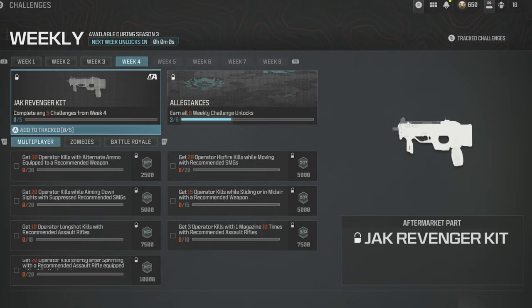It appears you only need two weapons to complete this one: one recommended AR and one recommended SMG. Challenges include 30 operator kills with alternate ammo equipped — anything from that ammo attachment slot. I tend to use overpressure because I like seeing my enemies flinch. Also 20 operator kills while aiming down sights with a suppressed SMG.